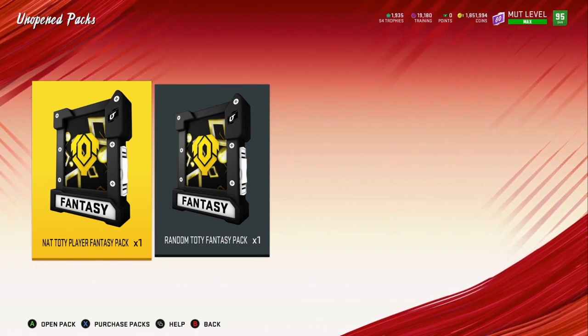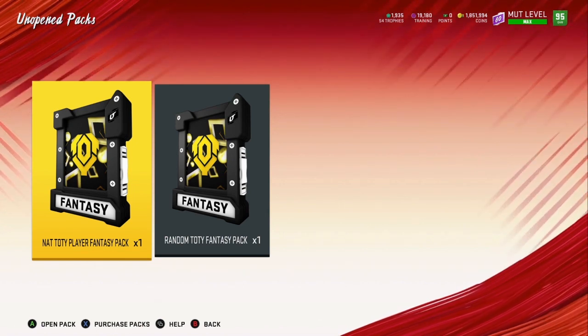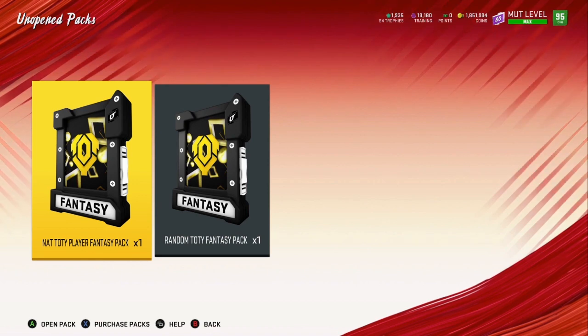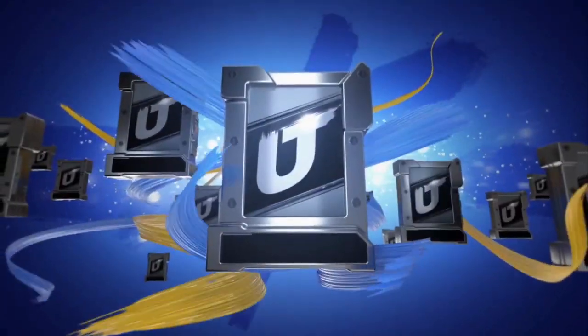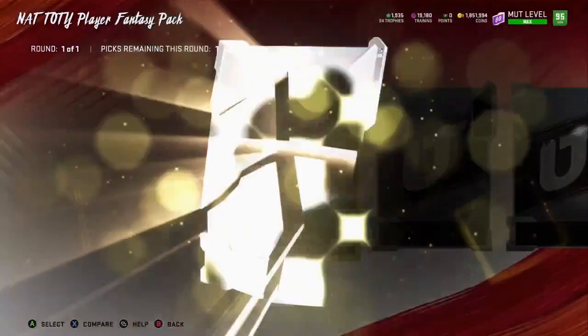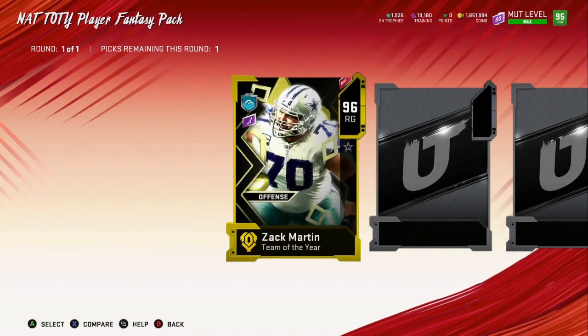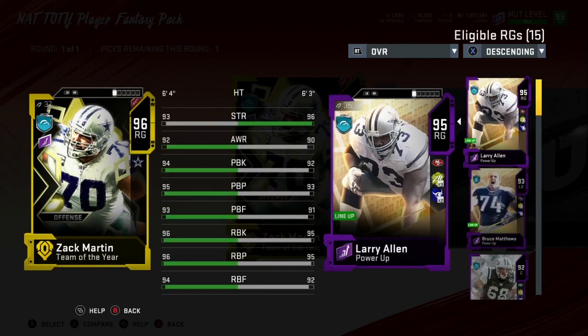If I can get like the six or seven players I mentioned — Russell Wilson, Aaron Donald, one of those guys — from these two packs, I'll be happy. It'll save me a ton of coins. Here we go, let's be great! This took me about an hour to complete and we get... Zach Martin.